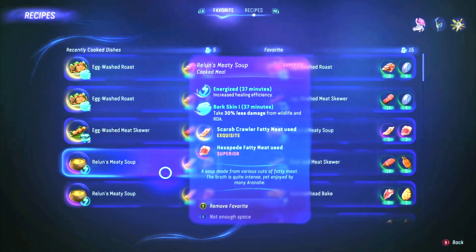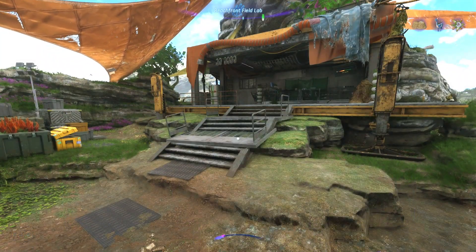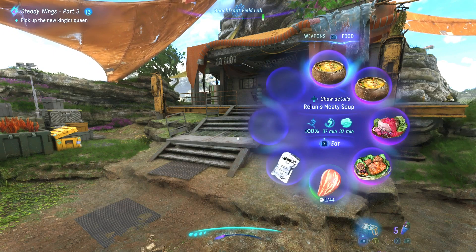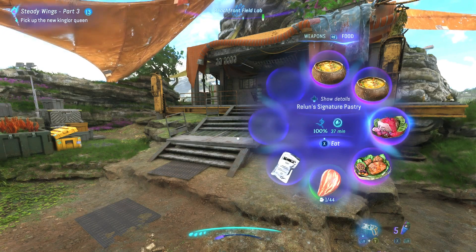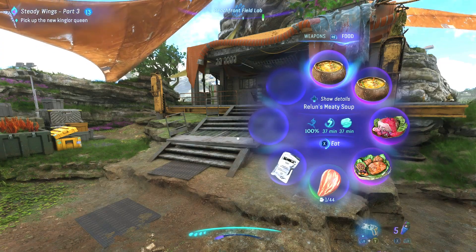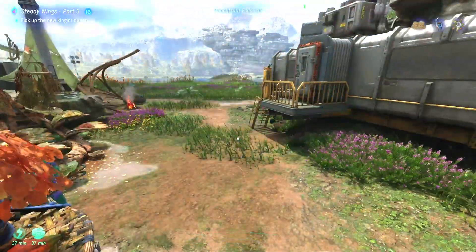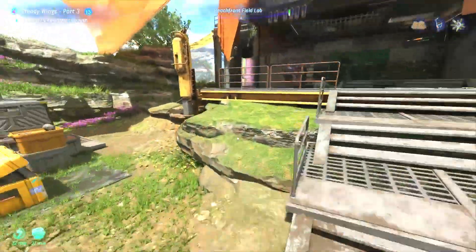The last recipe is Raylon's Meaty Soup, which increases healing efficiency and lasts for 37 minutes. I'm going to test out Raylon's Meaty Soup just to see if it has any impact on sustaining my health while I'm fighting the Storm Glider, compared to fighting without it.